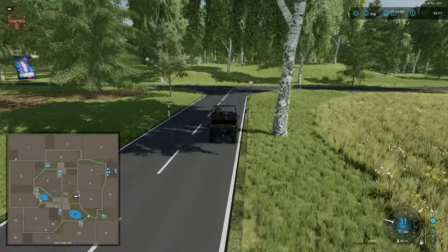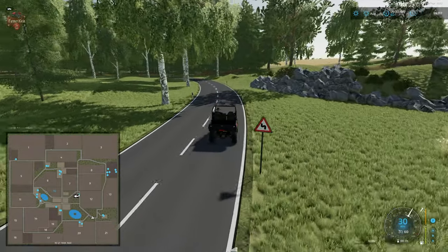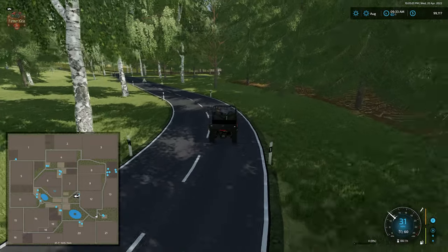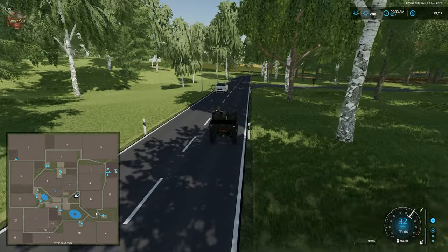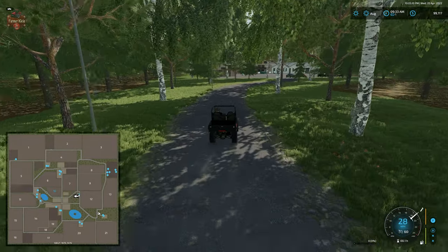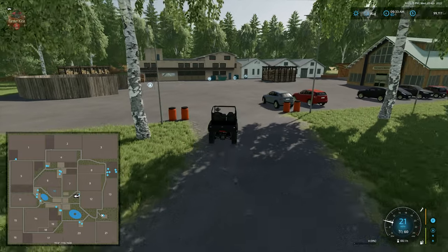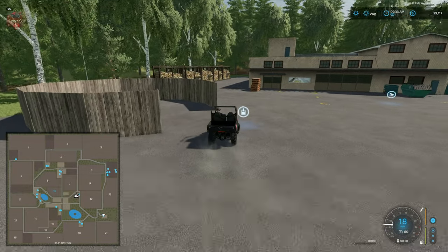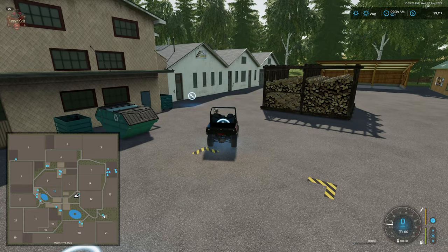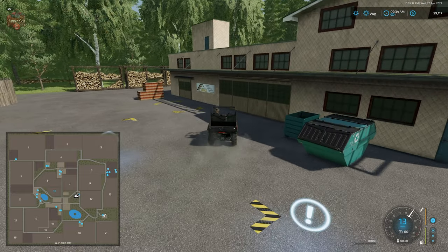Making a right turn takes us over to the sawmill. We do have traffic on the map and they appear to be moving at a pretty good clip. The forest around the sawmill is viable. We have our wood chip point, our log dump station, our log sell trigger, our interactive icon, and our plank spawn point located right there.